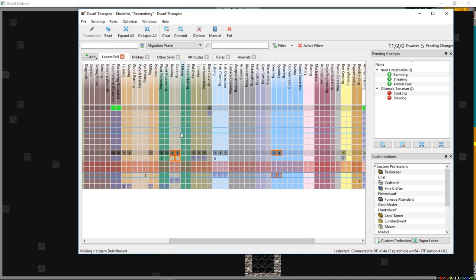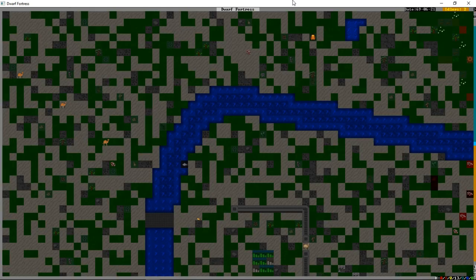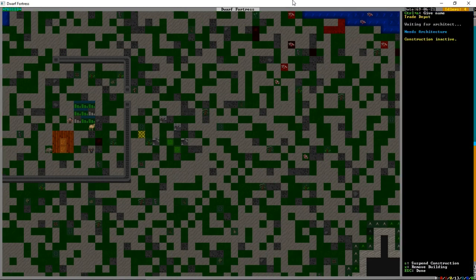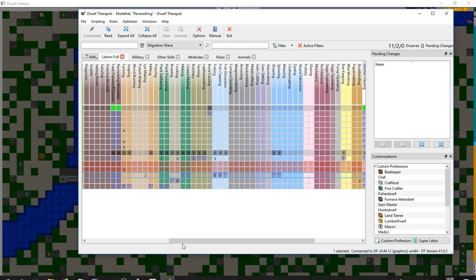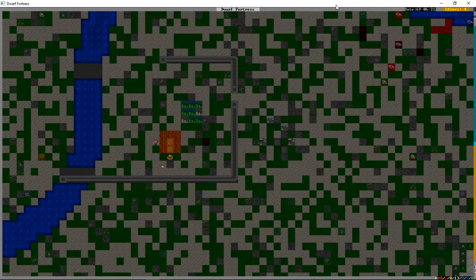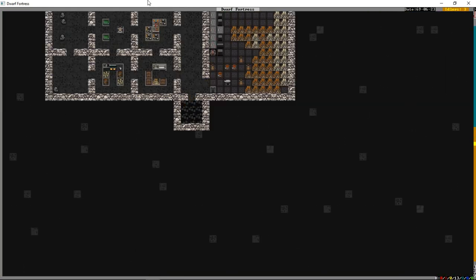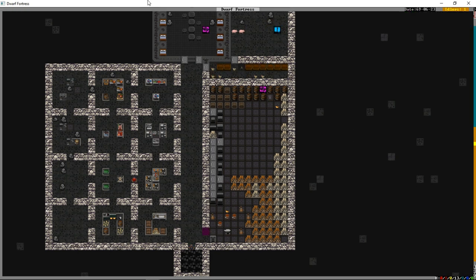There it is - milking and cheese making. So that guy's going to tend to all our animals. Now have we built our depot yet? No, and here's why: when we press Q, it needs architecture. That's one of those skills I throw on everybody because it doesn't affect much really.